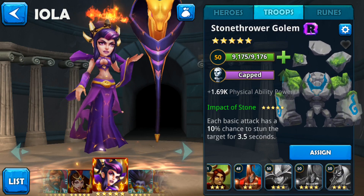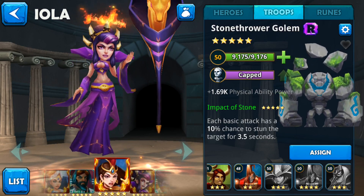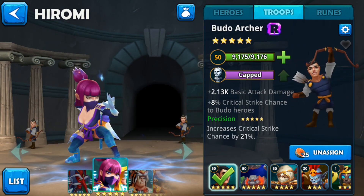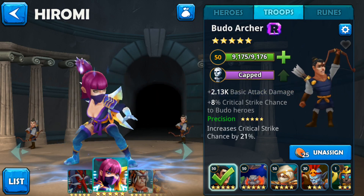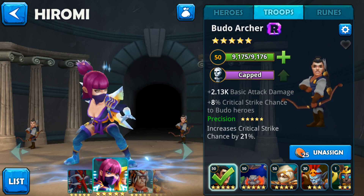I want to talk a little more about the troops system - it's a little confusing and overwhelming for a lot of people. What it is now is that you can have an unlimited amount of the same type of troops. For example, going to Hiromi - right now I have Boodle Archer assigned to her. I can have 500 other different Boodle Archers if I want and assign them to every single one of my heroes. You just have to farm for them - it's not like before where you assign one troop and everyone on the team gets it.